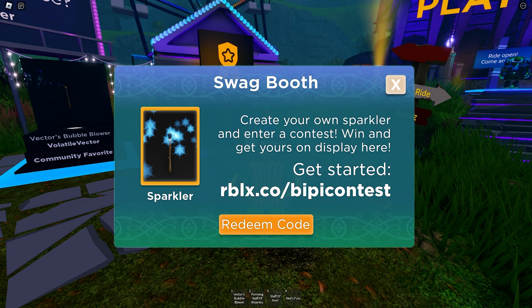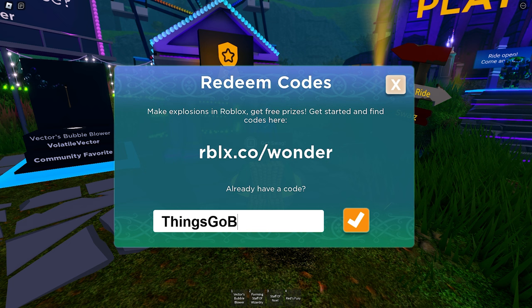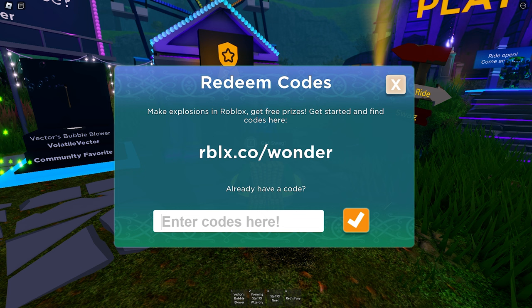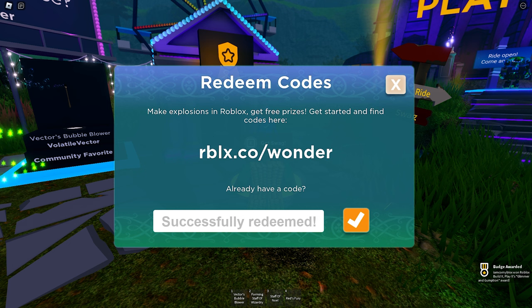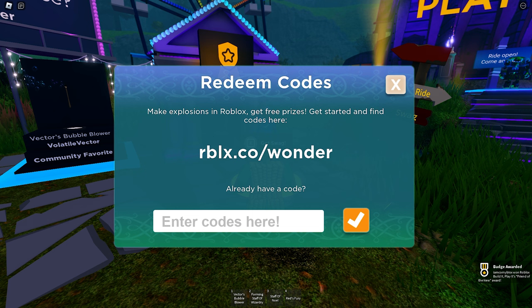Now click on the redeem code and type these codes to unlock the free items. First type 'things go boom', next type in 'glimmer', the next code is 'boardwalk', and for the last one type in 'particle wizard'.